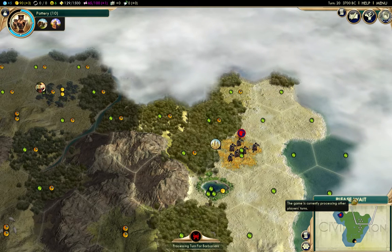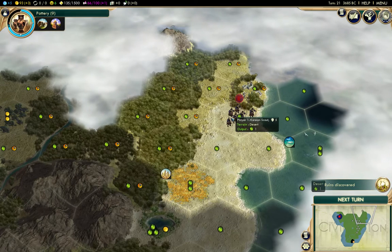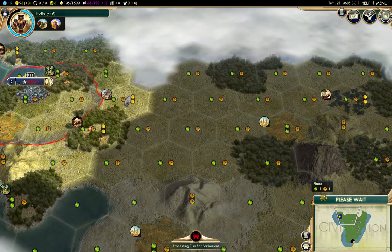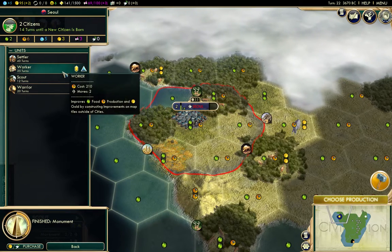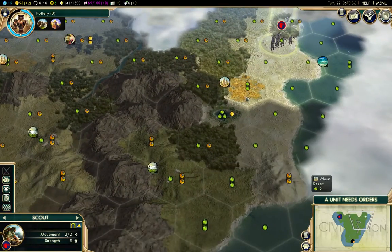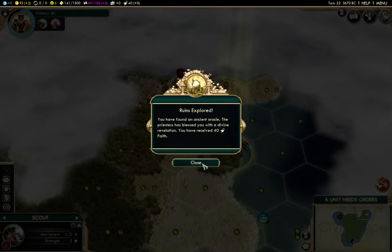The pantheons are somewhat annoying. The first pantheon is cheap, but after someone founds one, the next one costs more, so we want to try and avoid that. We're going to finish our monument this turn. I'm going to start building a warrior because we need to defend our capital and our worker. We found an ancient ruin that gives us faith — 40 faith, which will be enough for a pantheon.